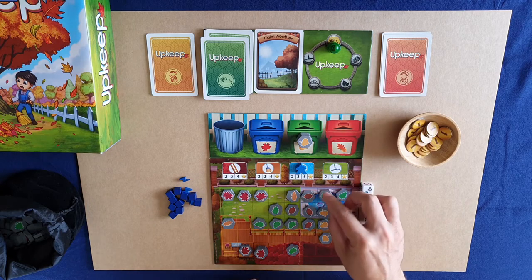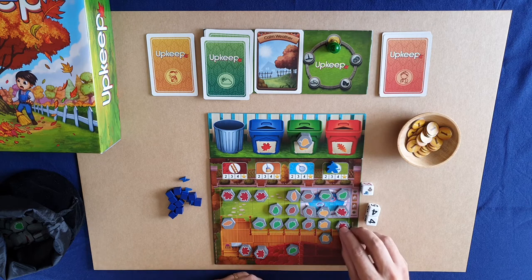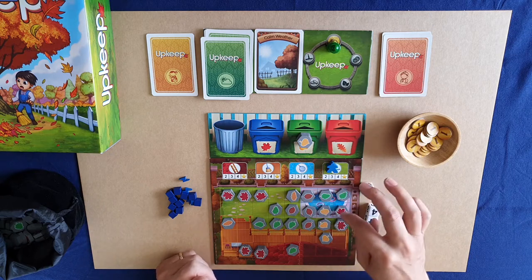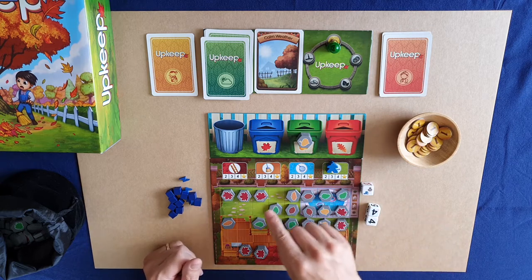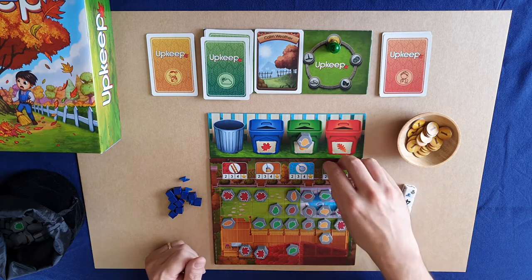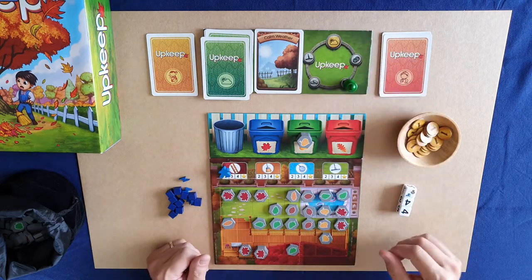Notice I'm filling in all the blank spots — if you have an open spot, you have to use it. But once you're full, if you had one more leaf token, you'd have to stack inside the area because you're out of spots. You must fill open spots first.